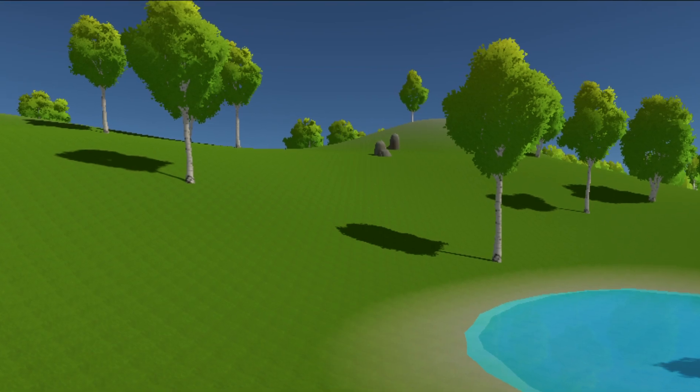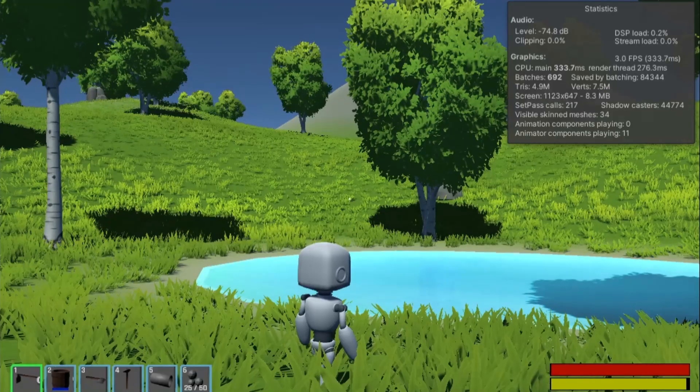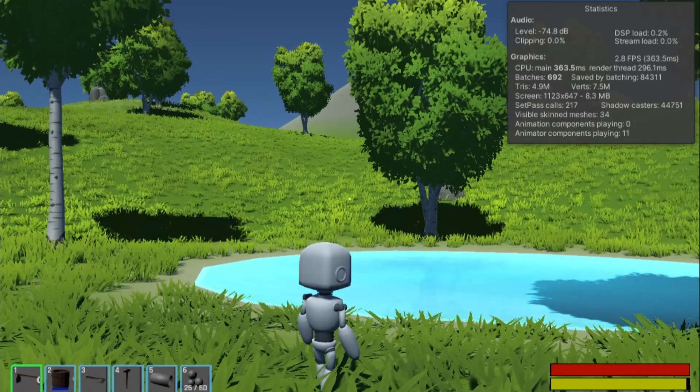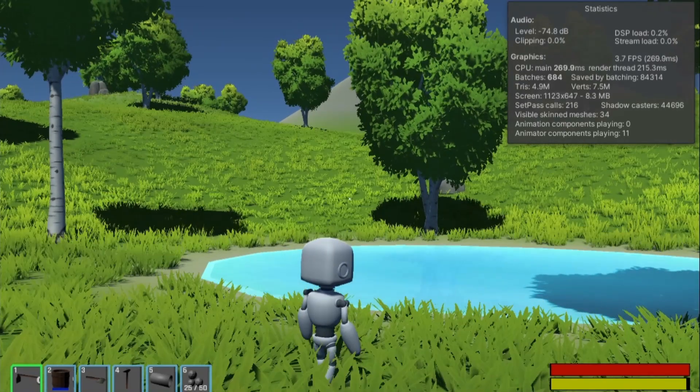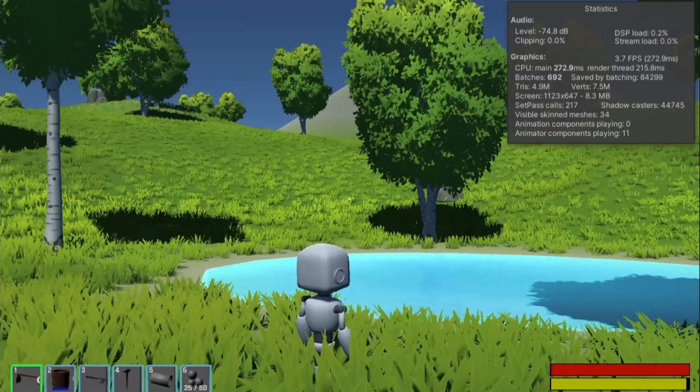I'm already spawning in trees, so grass can't be that hard, right? Well that's where you'd be wrong. If I spawn in grass the same way I spawn in the trees, there would be way too many game objects in the scene, causing it to run extremely slow — it's actually unplayable.